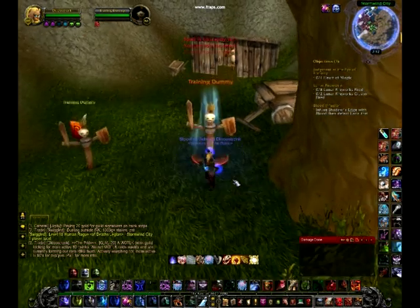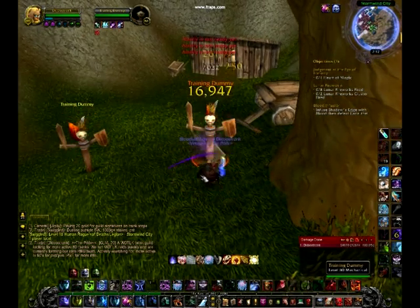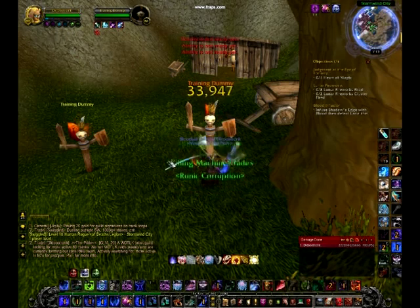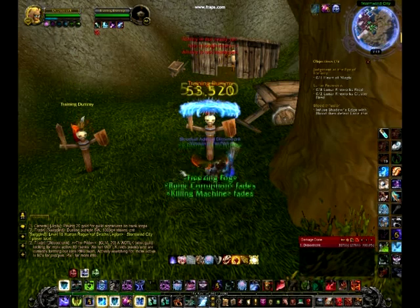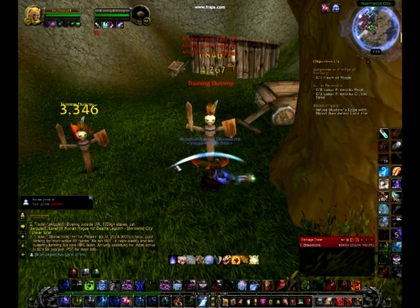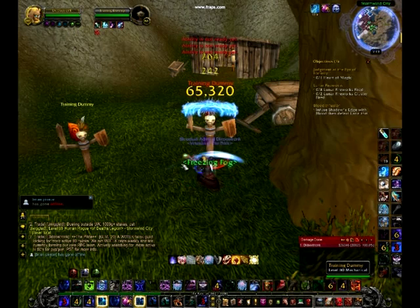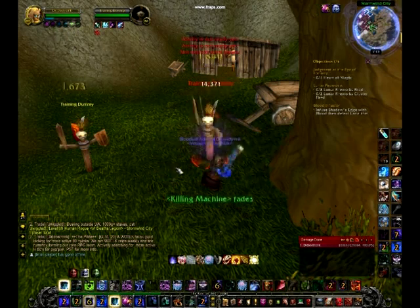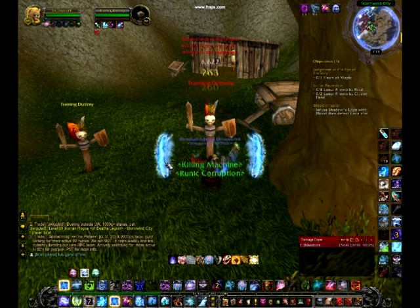Now that we're done gearing, we can go ahead and head over to the Training Dummies to work on our rotation. A rotation for a level 80 Twink Death Knight could not be easier. All you gotta do is keep your dots on the target at all times, use your Howling Blast proc every time it comes up, and whenever you get Killing Machine, make sure you use an Obliterate. Obliterate should be used normally. Frost Strike should only be used if you're out of runes and you have to rely on runic power to maintain your DPS.